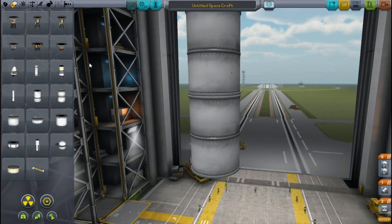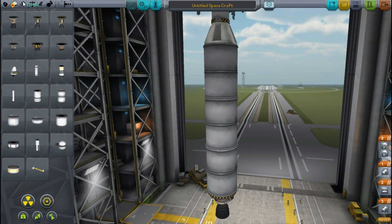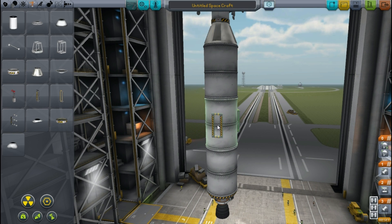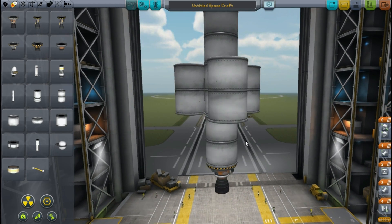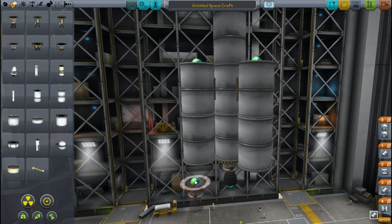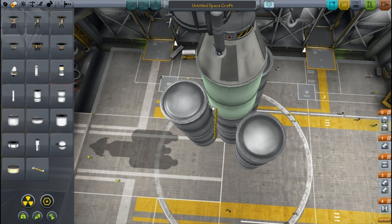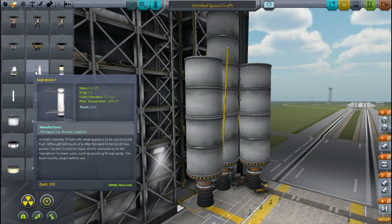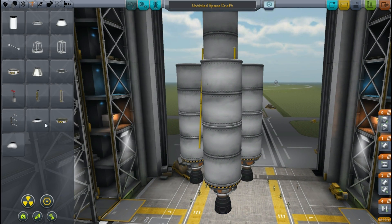I start to build the launch stage now that the lander is finished. Normally I would use the same stage I've been using for all missions, but we need nowhere near as much fuel. I decide to mount just three fuel tanks instead of six on the side, and only two double tanks instead of three to try and speed up the mission. I get the solid boosters and mount those radially onto those extra three tanks.